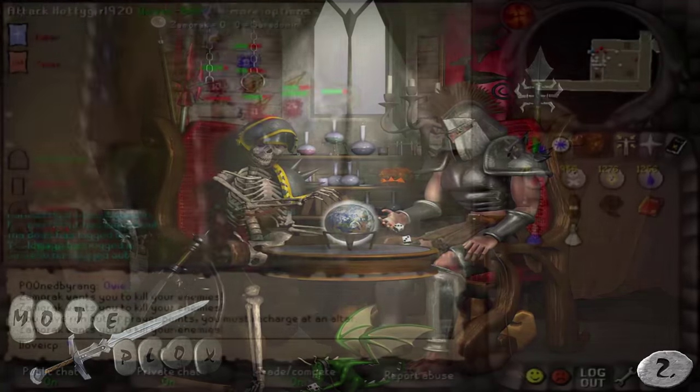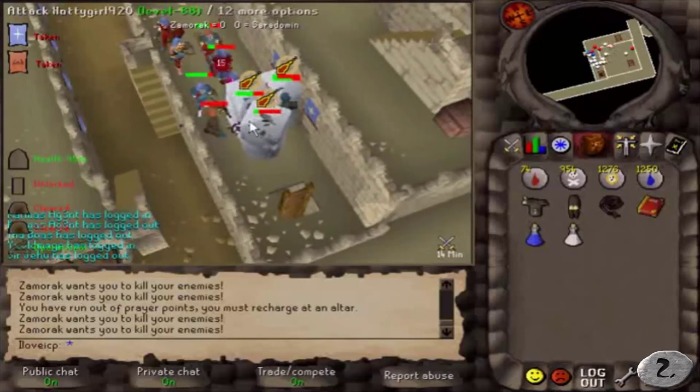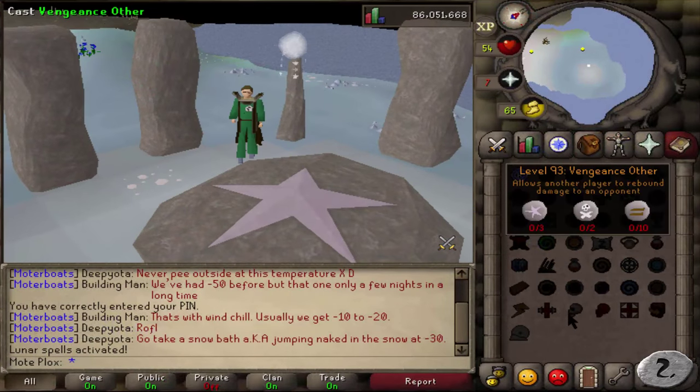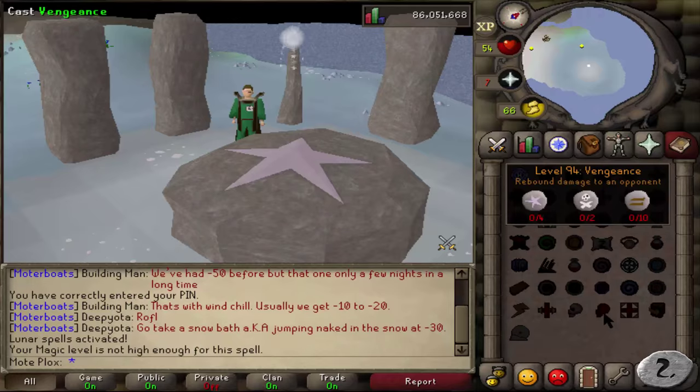Number 2: 94 Magic. Once you achieve this, every person who hasn't achieved it yet will fear you. Whenever you hit 5 people at a time with Ice Barrage, everyone's eyes really open. You can also unlock the very useful spell Vengeance once you've completed Lunar Diplomacy.